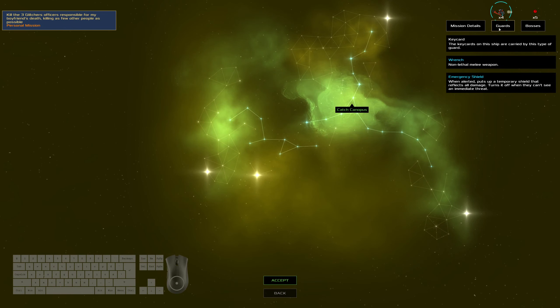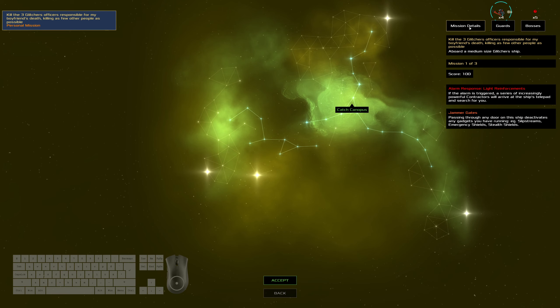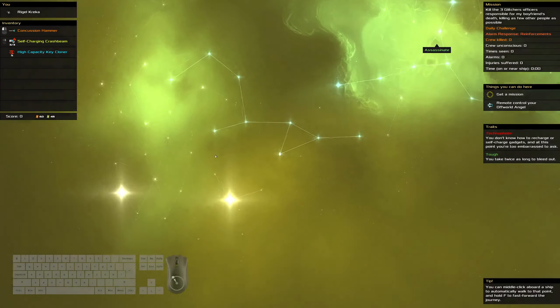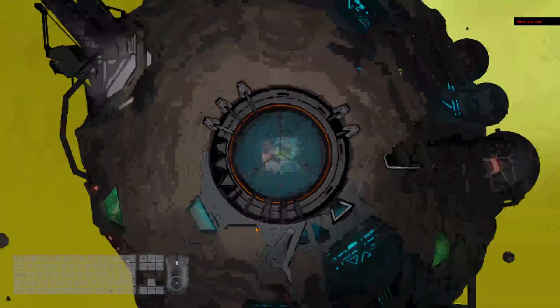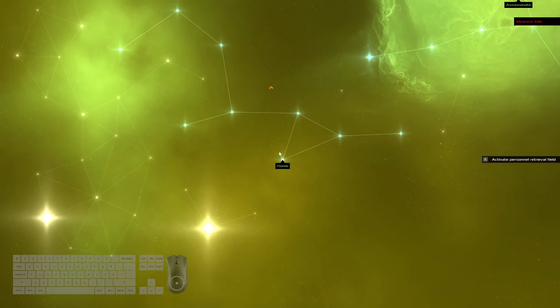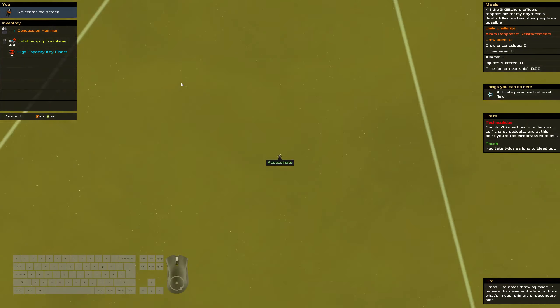Okay, we've got emergency shields. We want to take them out first. Getting those extra wrenches will be nice. Random kits and light reinforcements. We pretty much want to save the crash beams for just in case the targets have shields and stuff.